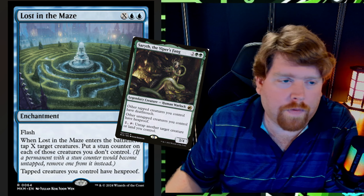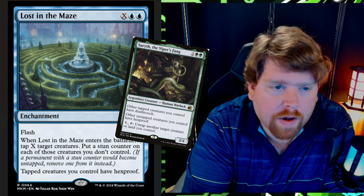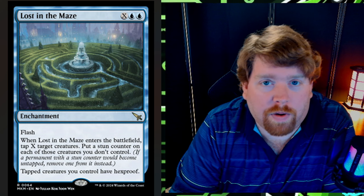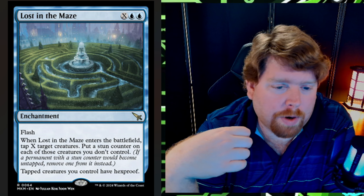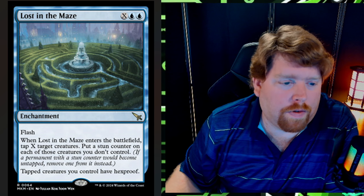There are some interesting interactions with this card — specifically with Sereth of the Viper's Fang. Sereth says other tapped creatures you control have deathtouch and other untapped creatures you control have hexproof. With both Lost in the Maze and Sereth on the battlefield, your creatures basically always have hexproof in standard, which is pretty cool. If you can find a way to protect Sereth, you can protect everything on your board — it's a really fun interaction I'm looking forward to trying to abuse.